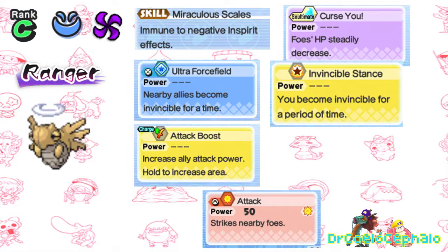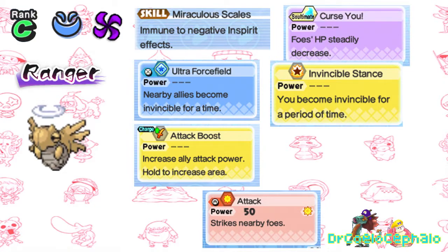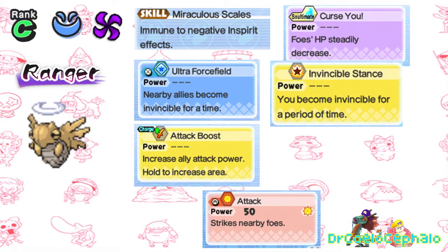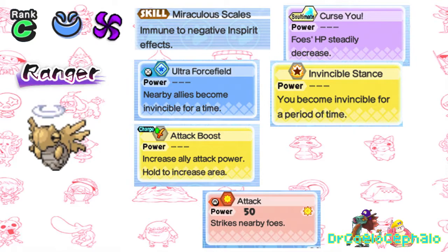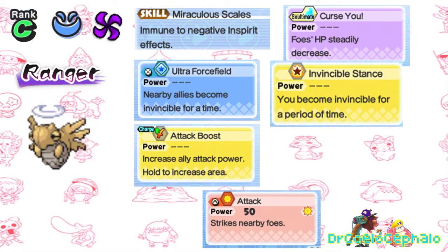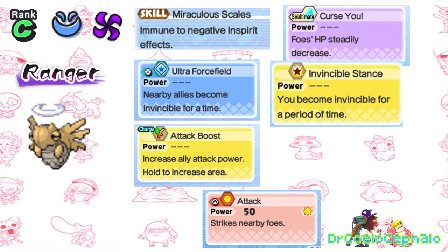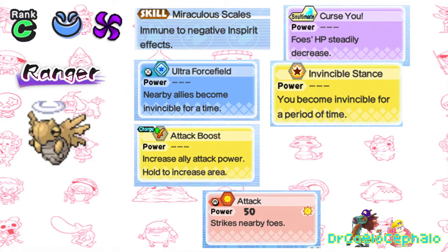Of course we know it's so fast because it shed its skin. Shedinja here is a C-Rank, Shady Tribe, Drain Attribute Ranger. Since the whole gimmick surrounding this Pokemon is that it's immune to so many things, I built it around that. Miraculous Scales is perfect for it, since Bug Yokai like Betterfly get it, and it'll help Shedinja here remain immune to debuffs. With Ultra Force Field and Invincible Stance giving it plenty of back-to-back invincibility frames, it more than justifies it only ever having one HP.